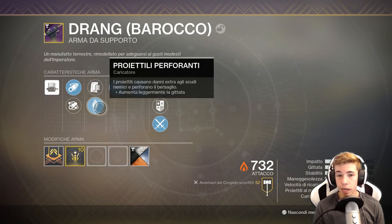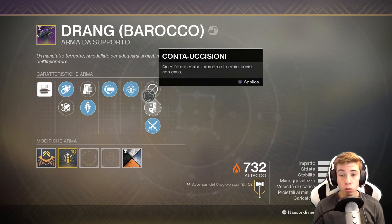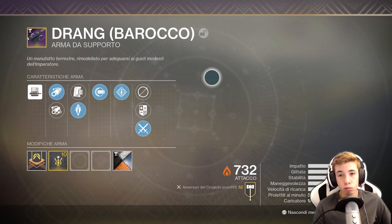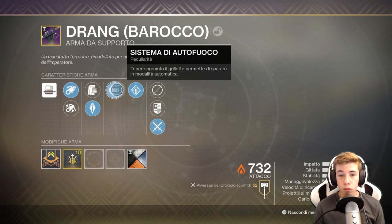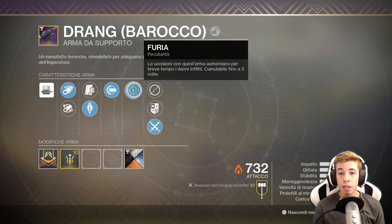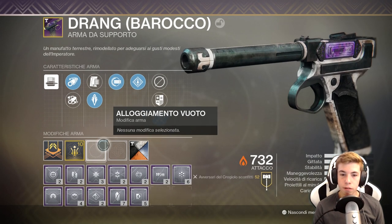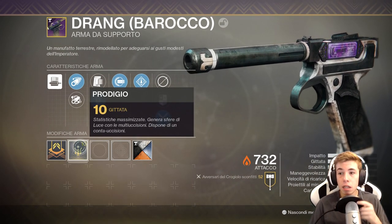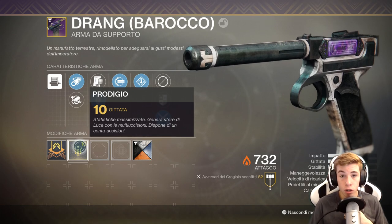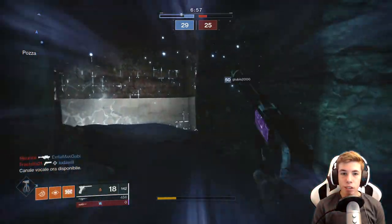Per il caricatore abbiamo caricatore aggiuntivo, che aumenta la capienza, oppure proiettili perforanti, che aumenta la capienza e la gittata. Sempre per lo stesso discorso, meglio proiettili perforanti. Il perk con cui l'ho droppato è stato veramente molto fortunato, perché è il primo roll: secondo me il migliore, ovvero sistemare autofuoco — sparare in modalità automatica — e Furia, le uccisioni aumentano per breve tempo i danni inflitti. Purtroppo non ho una modifica di Furia, altrimenti ce l'avrei messa. Ho droppato anche i proiettili perforanti, quindi penso sia il miglior roll che avessi potuto droppare. Detto questo, direi subito di andare a vedere come si comporta in partita.